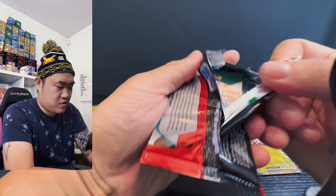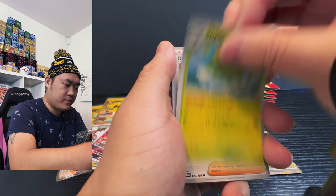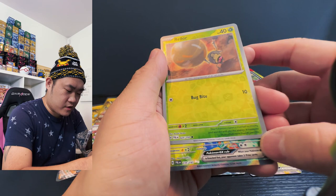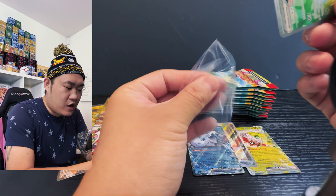Bramblin, Shinx, and we got the Noctowl Ball, Maschief, Bombardier, Skiploom, Dendrenya, and we got a Verygood reverse holo. Can we get something? Yes — there's something in the back! I think it's a regular hit — three, two, one — boom! It's not a regular hit, it's a Secret! Quaquaval EX Secret! Let's go! It's the full evolution of Quaquaval EX, on the side.